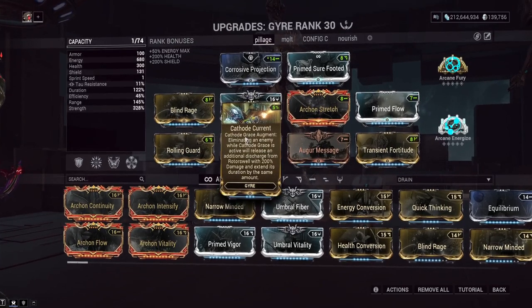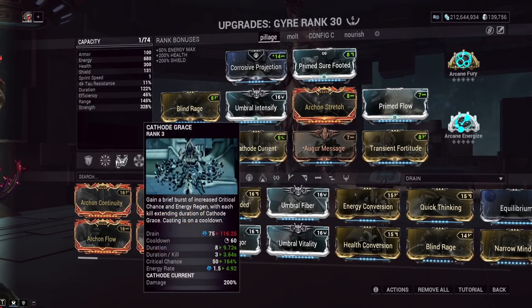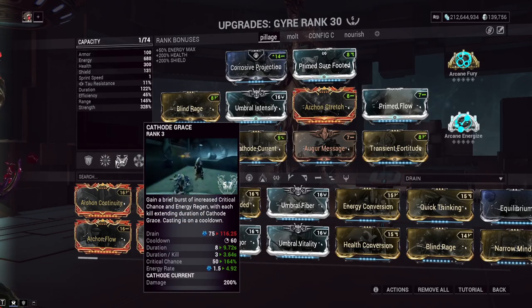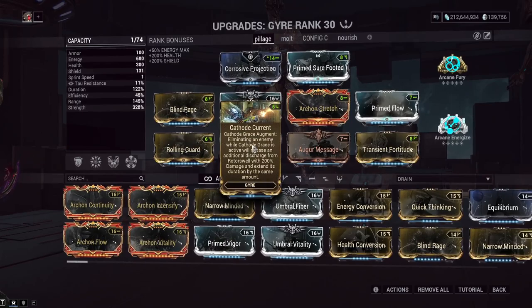Going over the new augment: it's called Cathode Current. Eliminating an enemy while you have Gyre's third ability active will release an additional discharge from her fourth ability. So you want to have both the third and fourth abilities active. Gyre is not great in environments where there aren't a bunch of enemies, and she needs to be getting every kill — she's a kill hog. She needs to make sure she's getting almost all the kills or her third ability will go on cooldown: a 60-second cooldown if you don't kill enemies fast enough with Cathode Grace. What this augment does is create an additional discharge and give you extended duration.